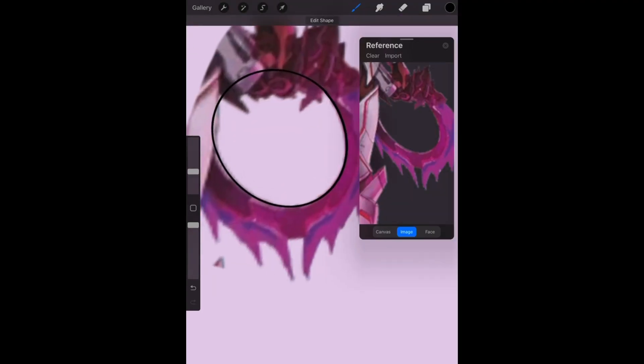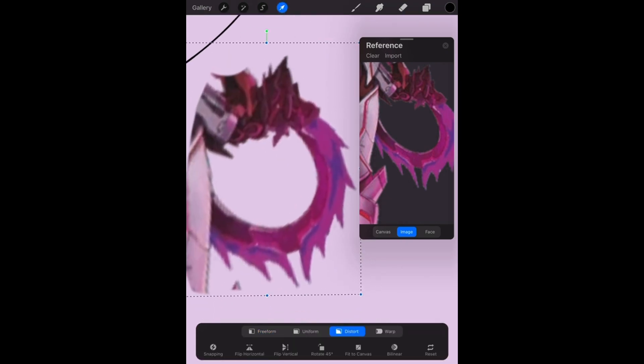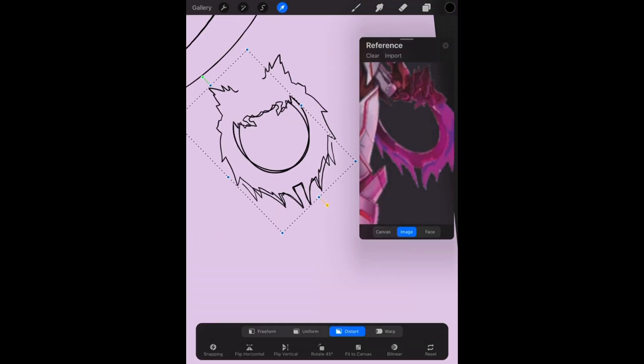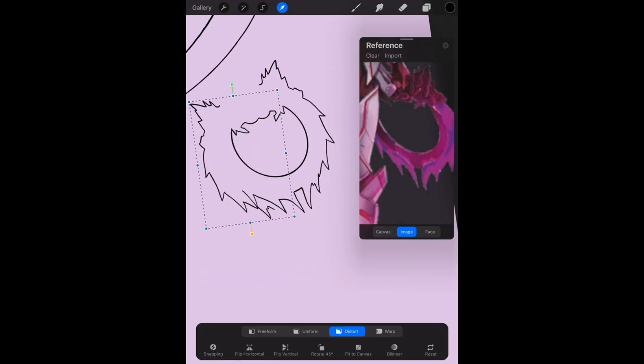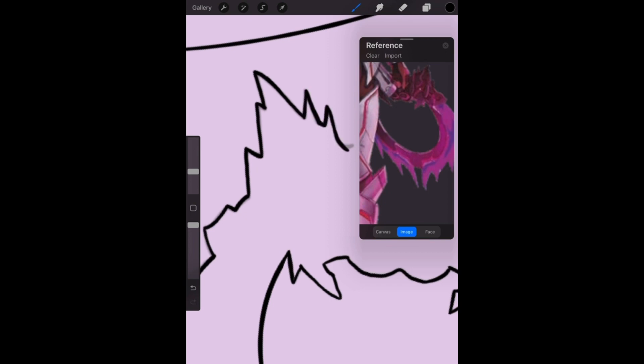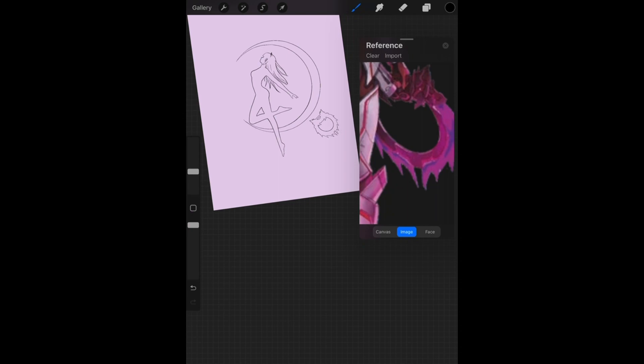I actually think that sometimes tracing comes in handy as a useful tool. I don't think you should do it all the time — you should study references and learn and develop your skills — but in this case it was really helpful and it saved me time. Once I reached a point where I couldn't trace anymore, I took the design, duplicated it onto another layer, flipped it horizontally, lowered the opacity, went back to the original layer, and continued to trace until it was complete.